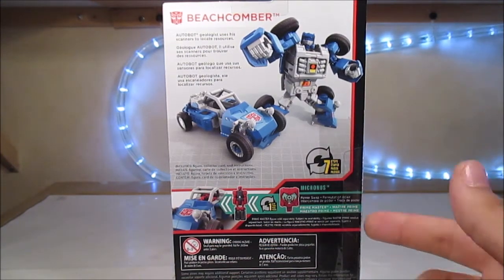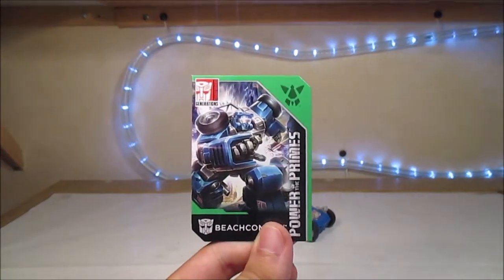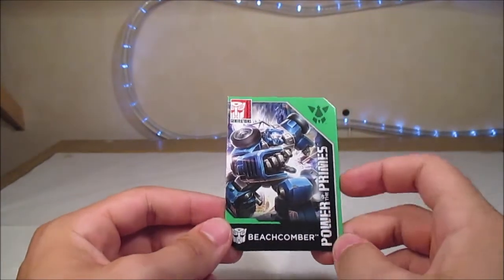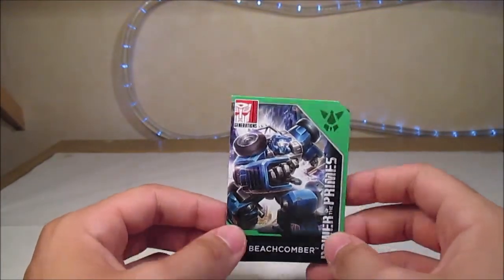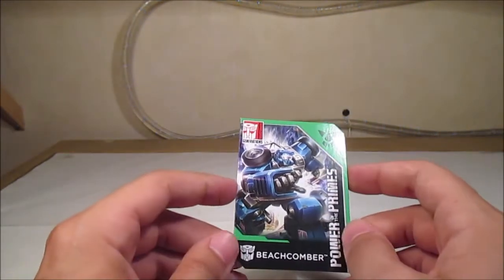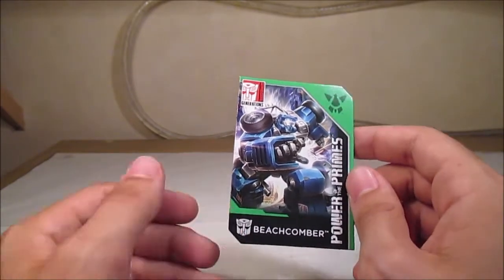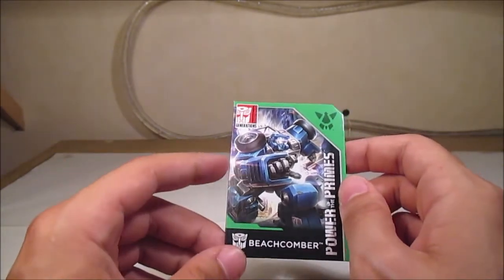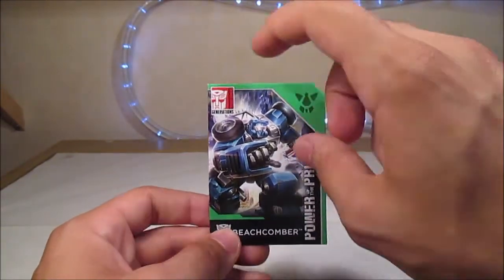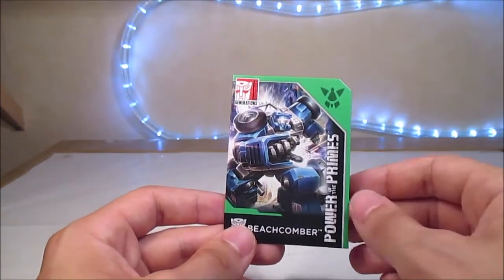Ici, on nous montre qu'on peut prendre Micronus et le mettre dedans, mais c'est ce qu'on va voir tout à l'heure. On a aussi dans la boîte la carte collector qui, comme je l'ai dit pour la review de Scrapnel et peut-être de Windcharger, est d'une qualité légèrement moins bonne que ce qu'on avait précédemment. On a les coins qui sont toujours biseautés comme avec Titan's Return, mais la qualité n'est pas là — elle est peut-être deux fois plus fine. Donc on a Beachcomber pour All the Primes, le tour en vert avec le symbole du Prime Master associé sur cette carte.